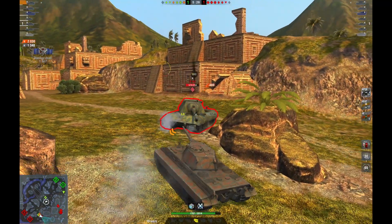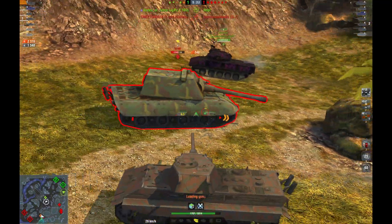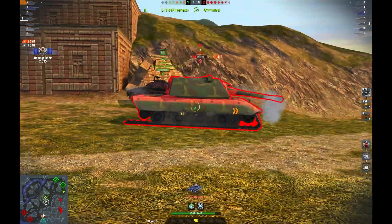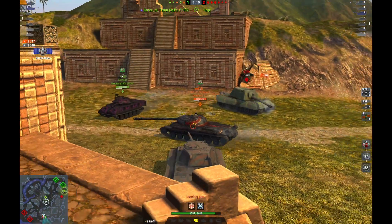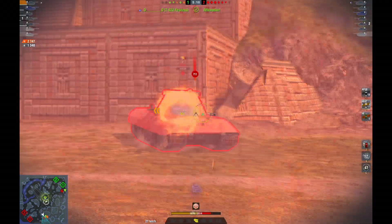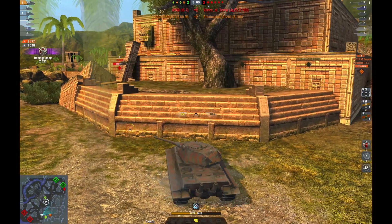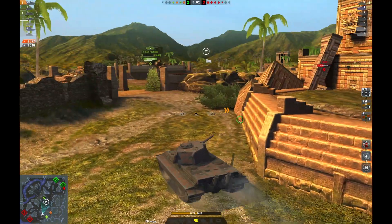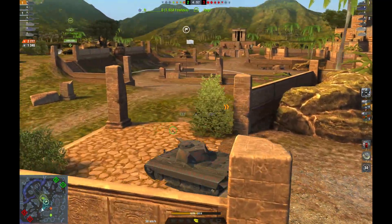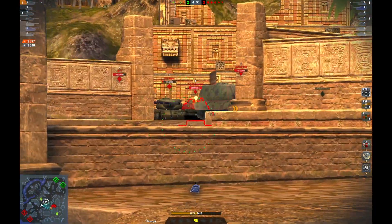Another great thing about the E50M is it has very, very good maneuverability to go along with that great power-to-weight ratio and the weight of the actual tank, meaning that not only is ramming very effective, but repositioning can be very effective in this tank as well. Maneuverability is certainly a strength, but it does not have the best power-to-weight ratio out of all these medium tanks, so it does struggle from time to time to get up to that top speed. Keep this in mind when you're trying to reposition, flank, or run away — you aren't going to be going at 60 kilometers immediately. It will take you some time to get there.